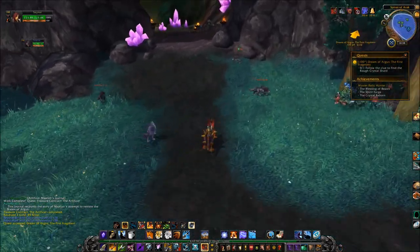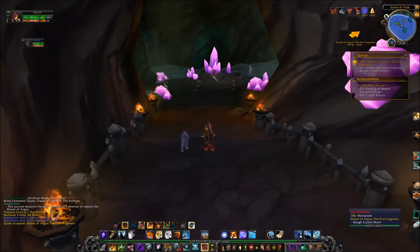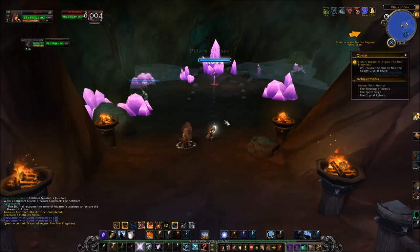For the first fragment, travel to the cave on your left. The entrance is located at coordinates 6922, and you will kill Lore Stonefist. Once he's dead, loot the Rough Crystal Shard.